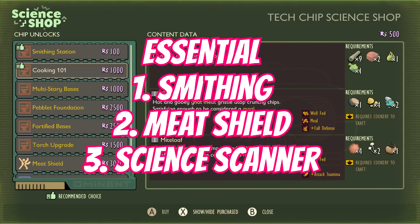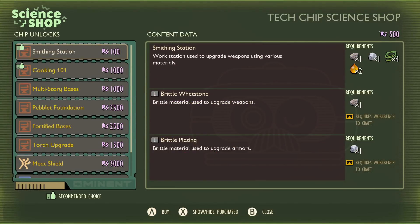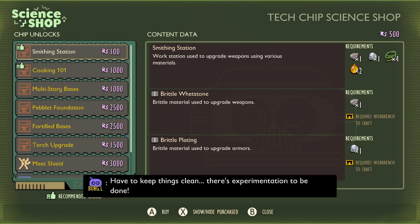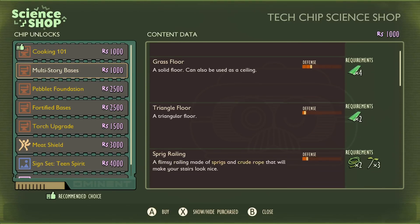The very first one you'll get is the auto unlock — you don't have to get any chips for it. The Smithing Station is the first one. You can start upgrading your weapons and armor pieces up to level one to five. You'll probably come across brittle quartzite and brittle marble out in the world, which you can make into brittle whetstone and brittle plating once you've unlocked the smithing station. Later you'll find a chip that lets you craft those directly out of bug parts.